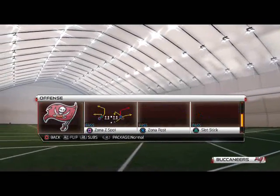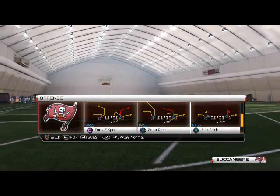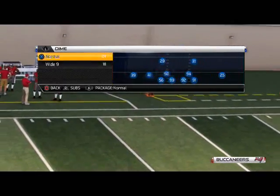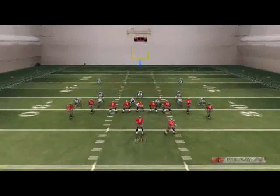The play we're going to be taking a look at today is the Zona Post. This is a really good play, popular from last season, and we're going to show you how to beat man-to-man against the Seattle Seahawks — one of the best defenses in the game.